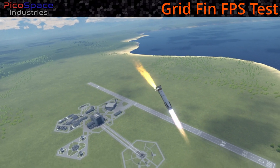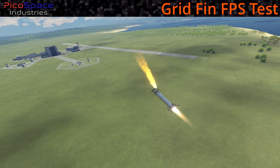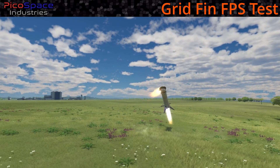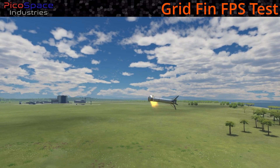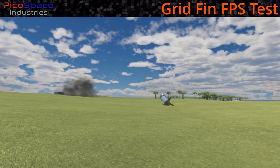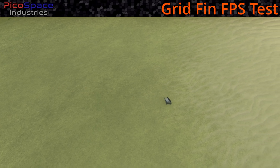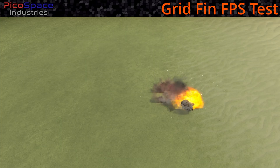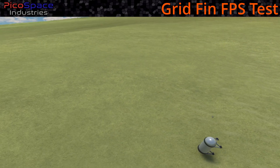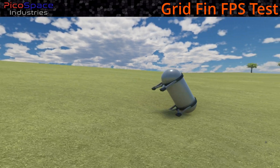The mod testing is done — now just trying to land without any HUD displays for fun. Slowing down, trying to get straight up... and we crash. There's one little piece left. The conclusion is that the grid fins are not the thing causing the performance problem.